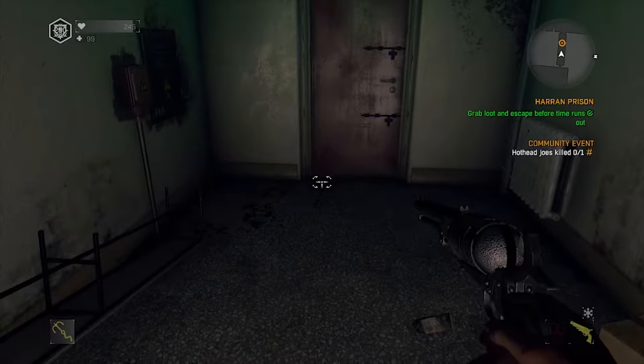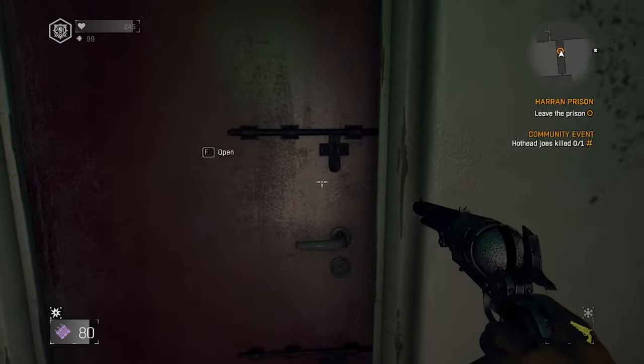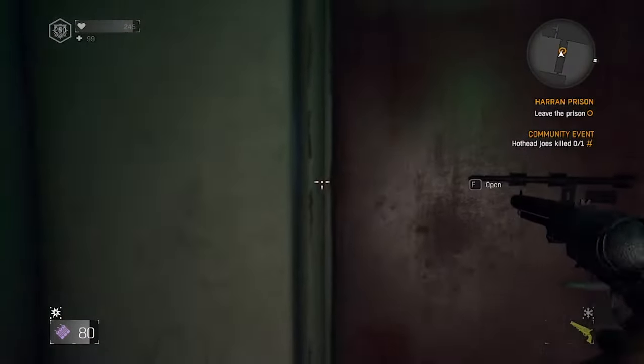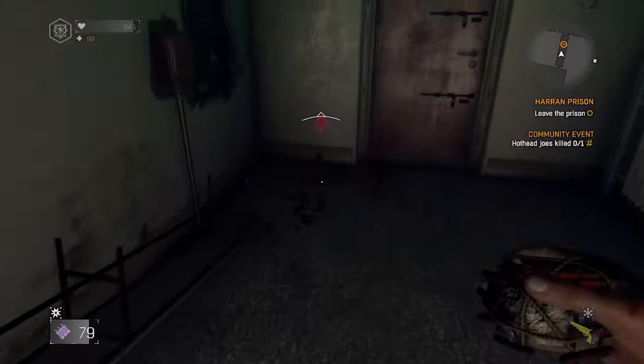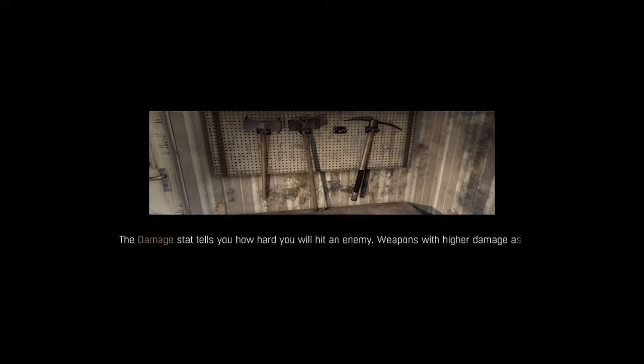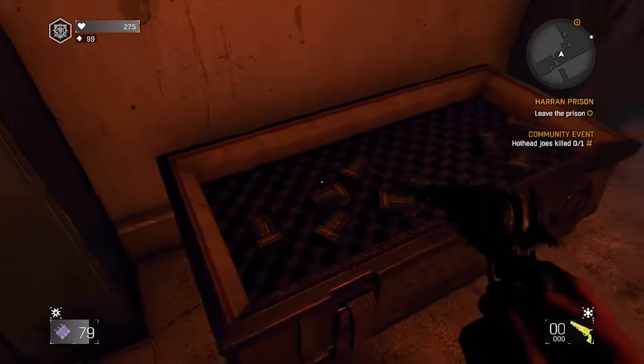Get into this room before the timer runs out. Click once to open this door, which will only move both of the door bolts. Then kill yourself with an explosive.